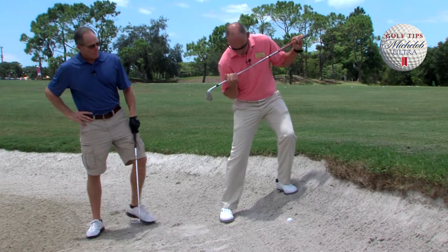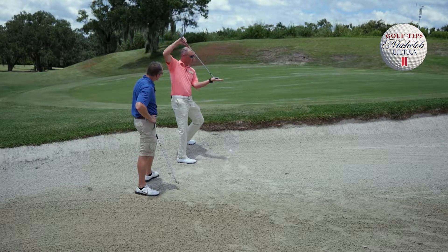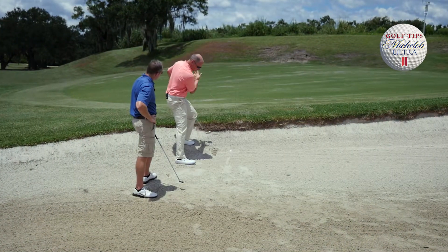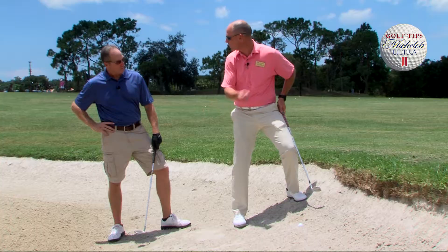The first thing I'm going to do is start to tilt. Here's where a lot of amateurs make a mistake — they open their face, as we would normally do in a normal bunker shot. But I'm not trying to go with the slope; I'm trying to hit the club face into the back of the hill and just make the ball pop out.